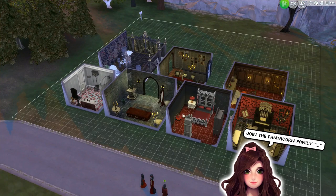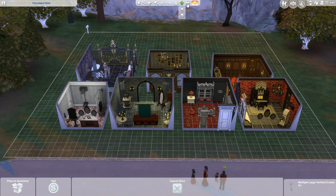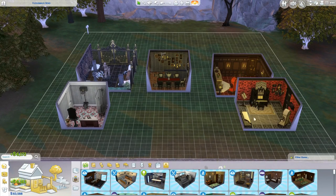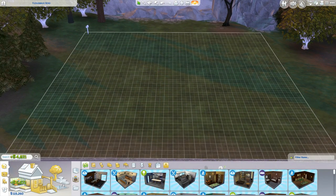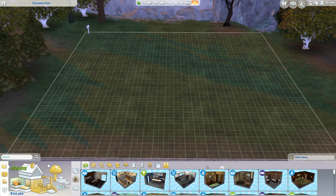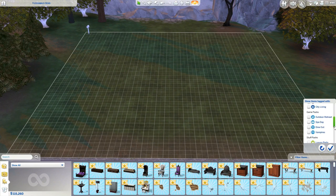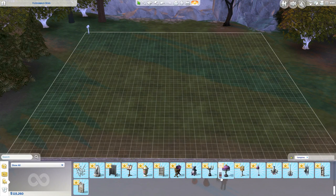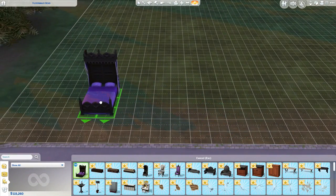I'm going to go ahead and go back into build and buy now. I'm going to delete these rooms - that's what I was trying to do. Then we're going to look at the objects separately. We just saw a lot of them, but let's actually look at them in depth. So we are going to go here and get everything. It's already on 'show all.' And then some of the things may not have been in those rooms - there may be some more to see. Wow, you guys, we get a lot! Can I just say that? We actually get a lot.